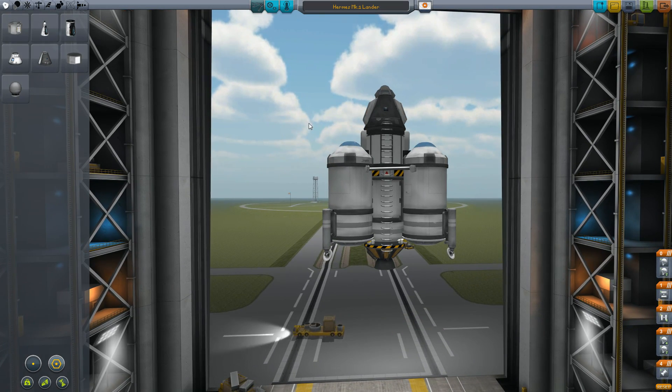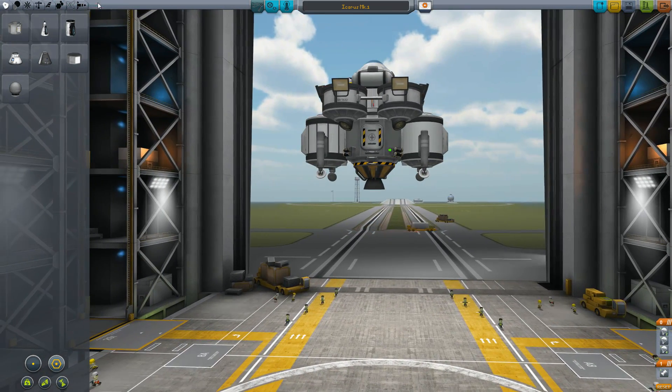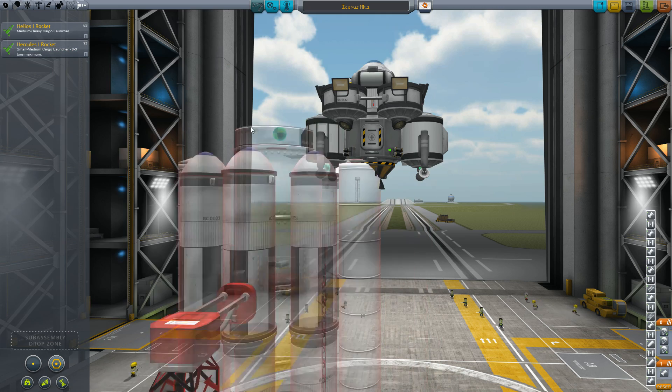So what we're going to do is probably go to Minmus. I've actually designed a rocket here. This is the same old Icarus that you saw before, that we went to Minmus with last time. We're going to use the Hercules 1 rocket that I have created. This can carry small to medium cargo.